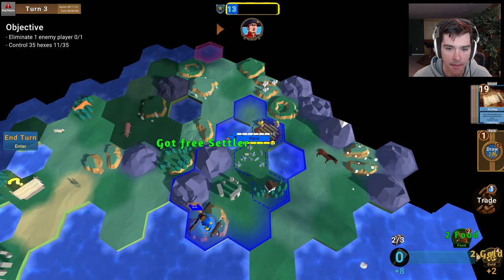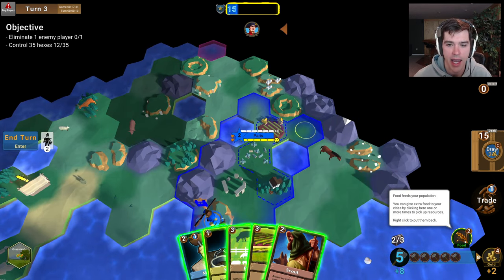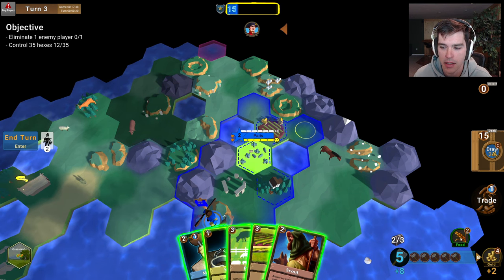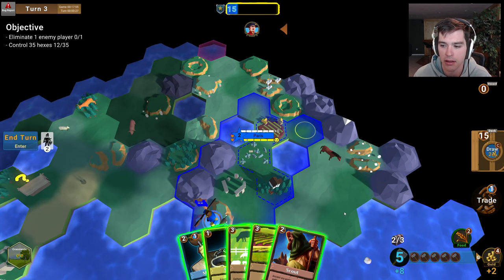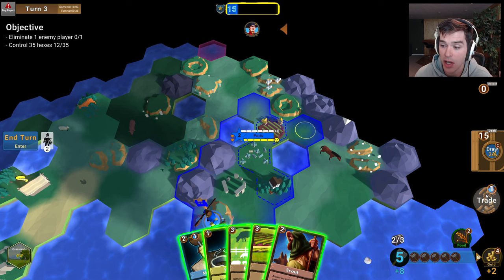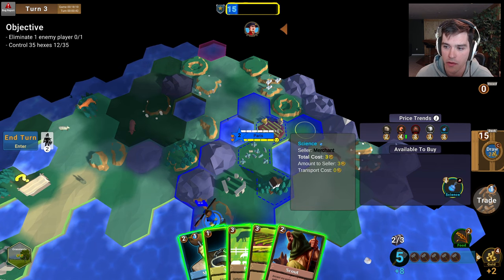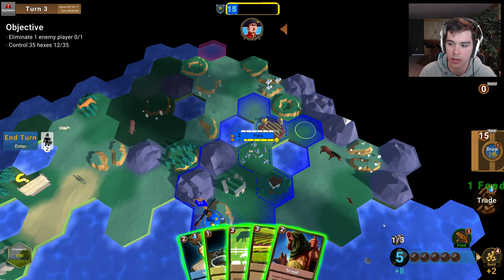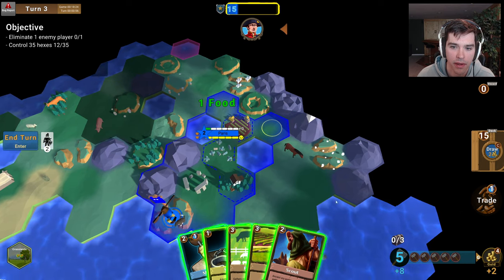Our change next turn should be plus one, so our city should grow — and it did. Our population is now two. Now we can explain what those wheat resources did. Those resources come over here into my inventory. They act just like the food that a tile yields, but I have more options. I could spend these two, click on my city, and it would fill up two of the food slots. But there's more flexibility — I can choose which city I use them on. I can also sell the food in the marketplace. I could sell one and get gold in return when another player buys it. Let's use this food in our city.